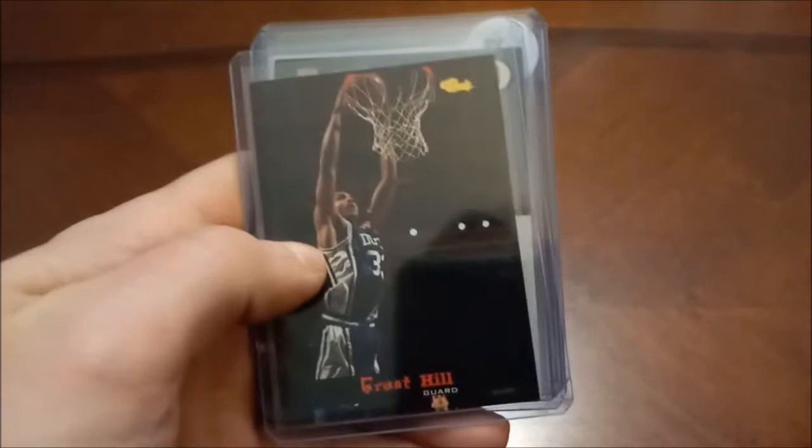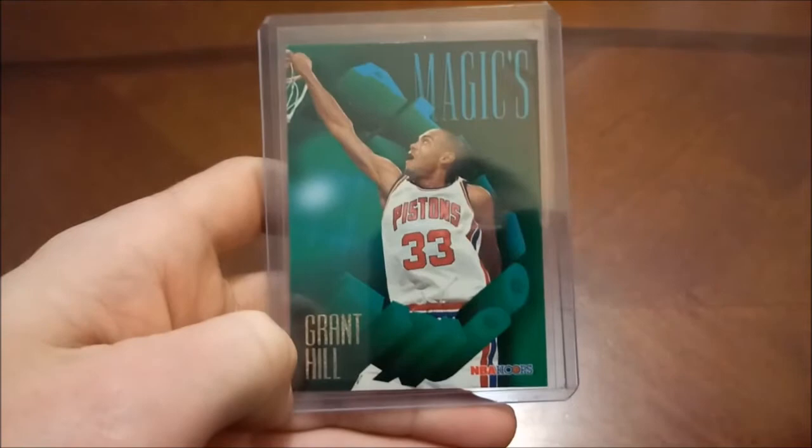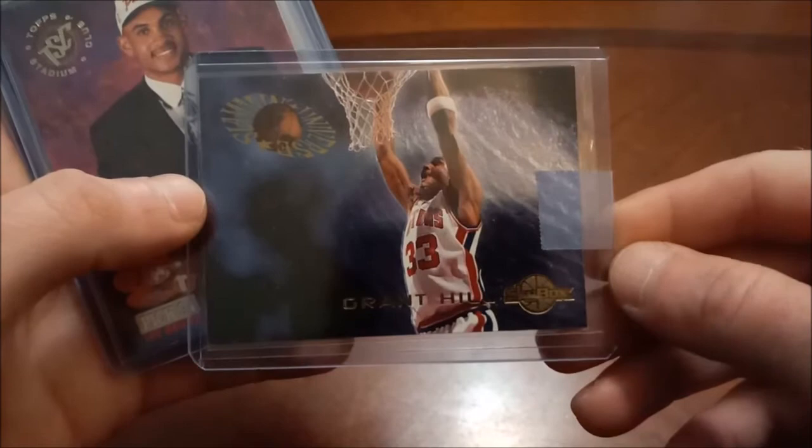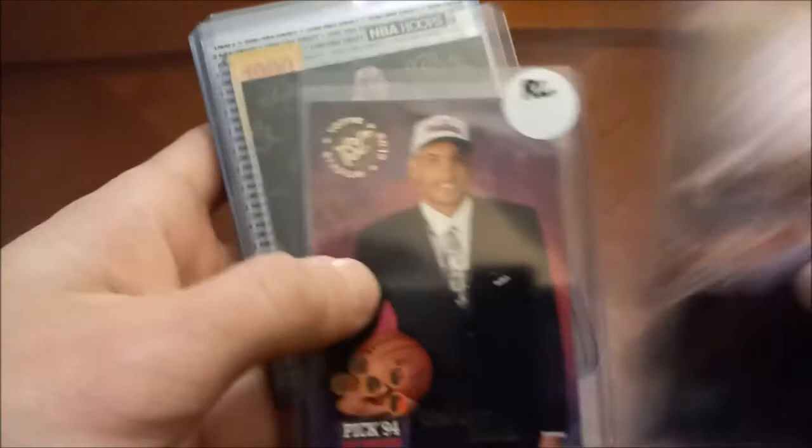Draft Picks Collector's Choice — I think that's an insert, like a Draft Lottery. There's his base Fleer rookie card and then Magic's All Rookie Team out of Hoops. A couple more Grant Hills out of Skybox — Slamming Universe, again not actually a rookie but it's his rookie year, pretty cool insert. There's his Stadium Club and then I think that's the Ted Williams set as well. Tyrone Hill — that is out of 1991 Update, former All-Star, he was an All-Star for the Cleveland Cavaliers.